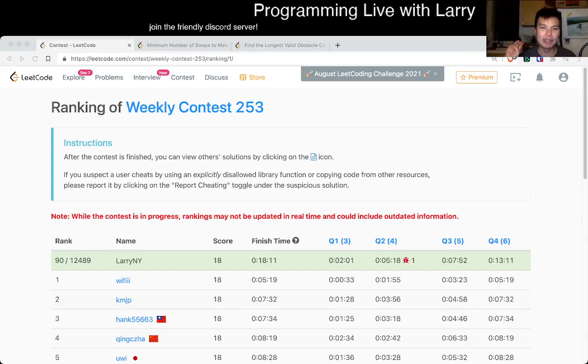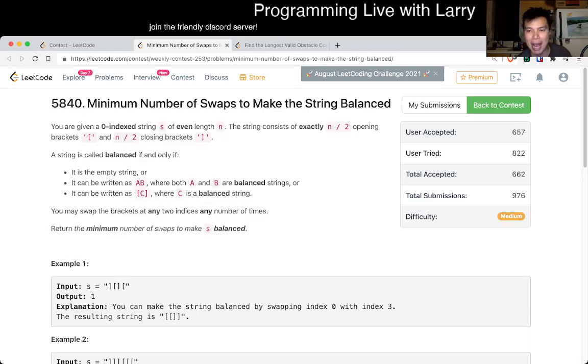Hey, hey everybody. This is Larry. This is me going with Q3 of the weekly contest 253 on LeetCode — Minimum Number of Swaps to Make the String Balanced. Hit the like button, hit the subscribe button, join me on Discord, give me some support, give me some love.